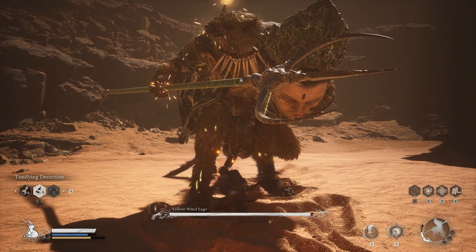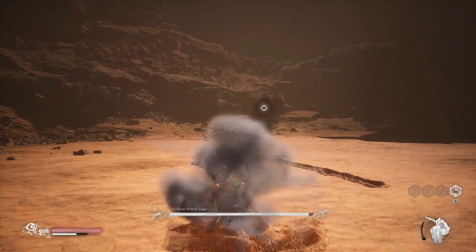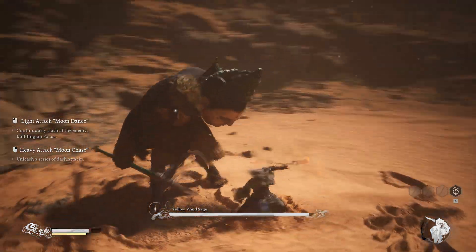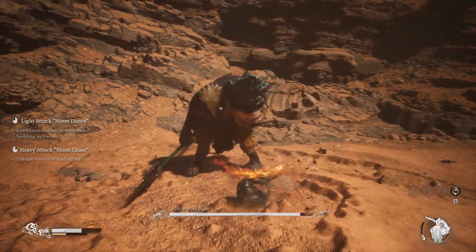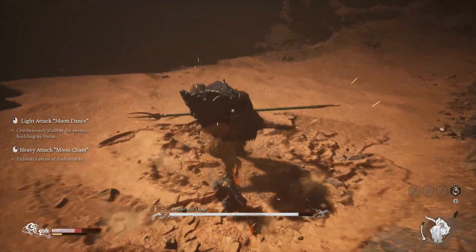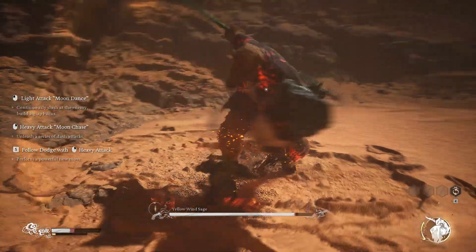Then I will use Red Tide almost immediately. I want to use Red Tide early so that I have a chance to re-manifest and use it a second time should I need to. In this mode, I again stay close to him and pepper the Yellow Wind Sage with lots of light attacks. Light attacks will build up the energy bar that you can see in the bottom right-hand corner of the screen, and once it is full, it is important to use Red Tide's secret attack.